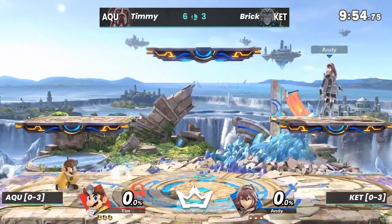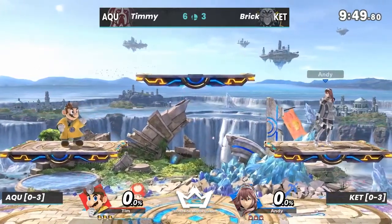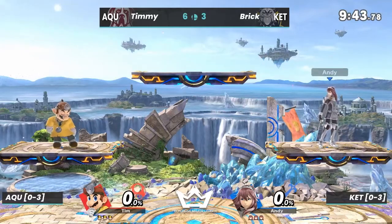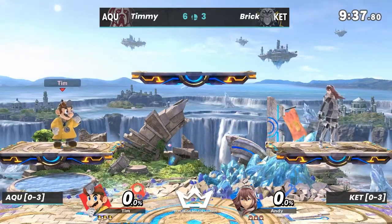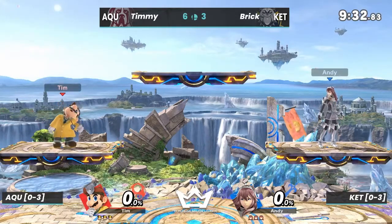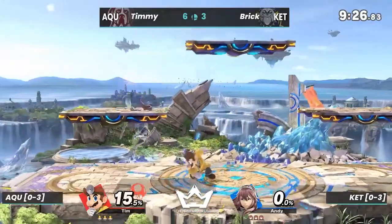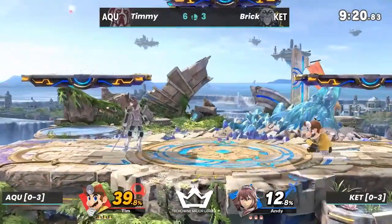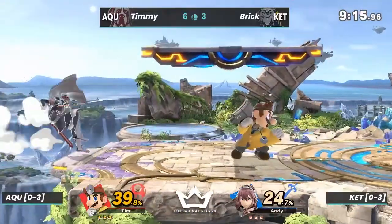Waiting until 9:30 here. This stage is really good for Dr. Mario because it'll help him get his ladder combos off the top — the platforms can help as extensions. It's also gonna help Dr. Mario if he's in a bad disadvantage spot in the air; he has platforms to land back down on. If it was Final Destination or something, Timmy would probably have a harder time recovering to the ground. Definitely gives more options.